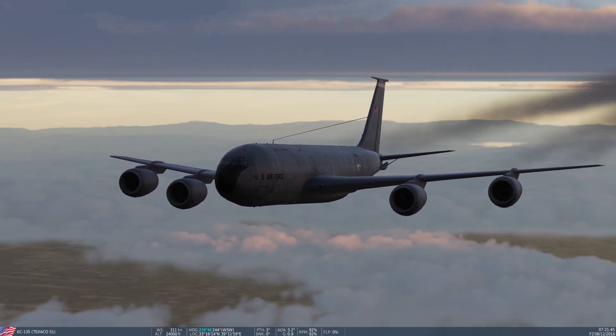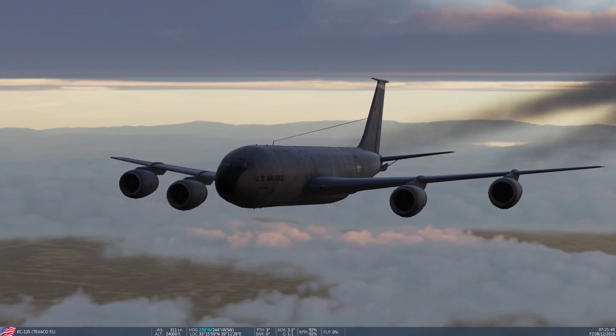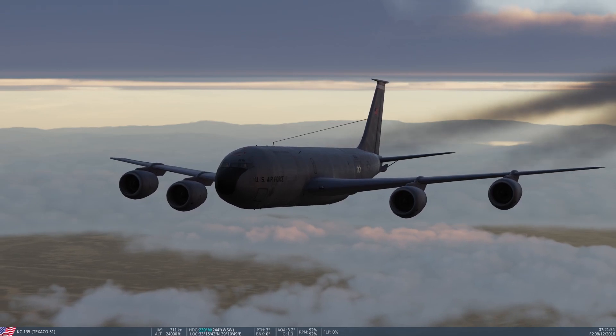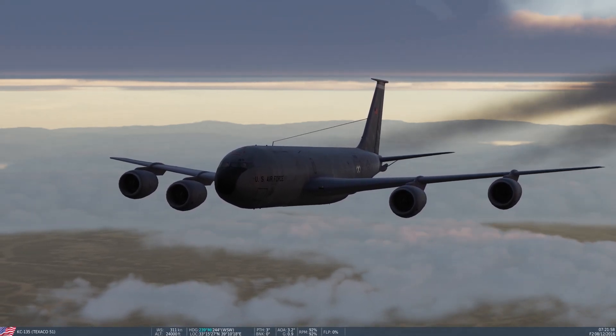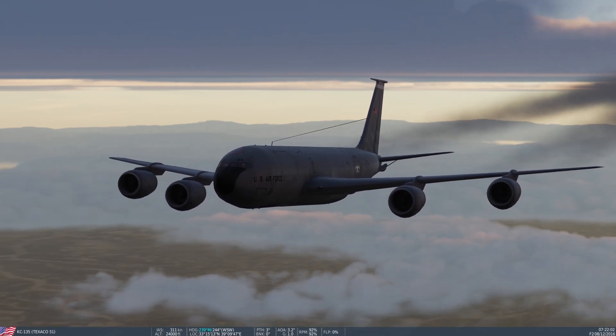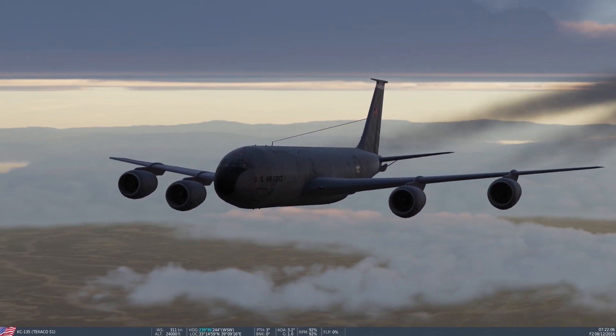If you do decide to refuel, you'll see the tanker up at 24,000 feet between the layers. They'll be flying at about 320 knots indicated. For a fully loaded Strike Eagle, it can sometimes be challenging to stay on the boom.